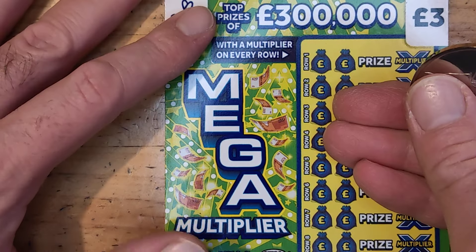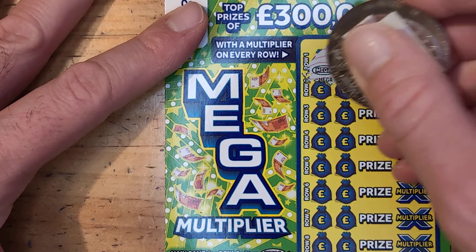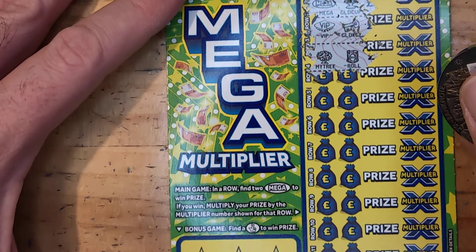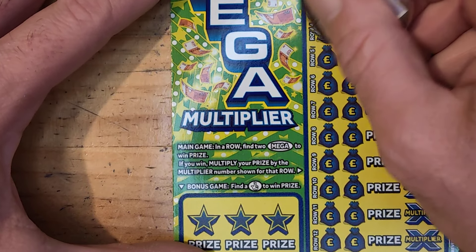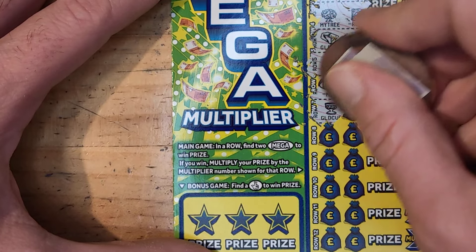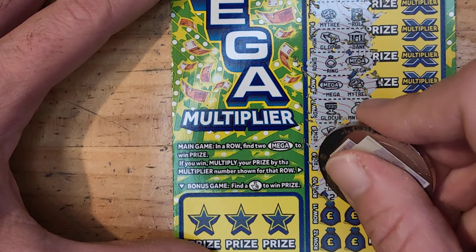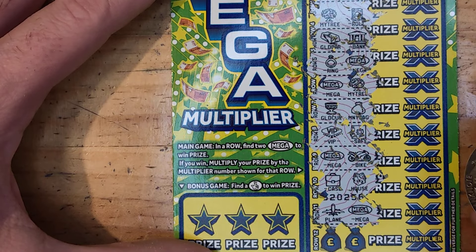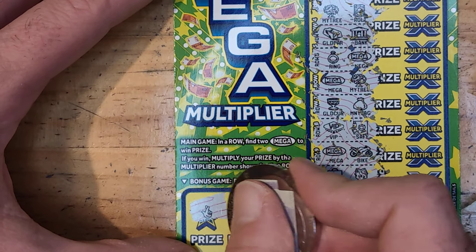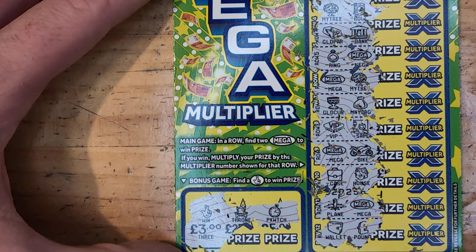Card 38 — can we get off the mark? Mega Cup, VIP, Gold Key. Gold, Bank, Tree, Mega, Mega, Mega, Tree, Gold Cup, Money Bag, VIP, Safe, Mega, Bike, Case, House, Plane, Mega, Wallet and a Pound. We have a win! And a pocket watch — so our win's going to give us £3 at least off the mark, which is good. Won't be a bust video.